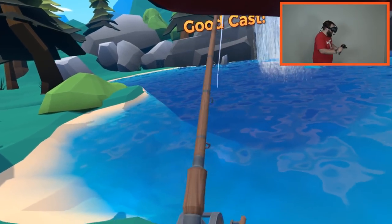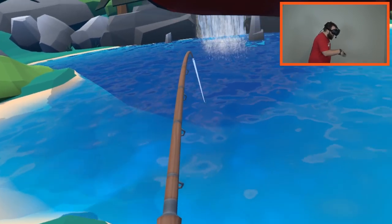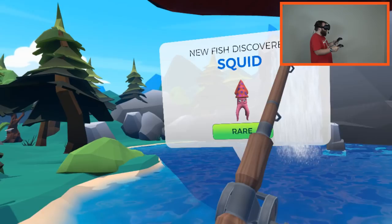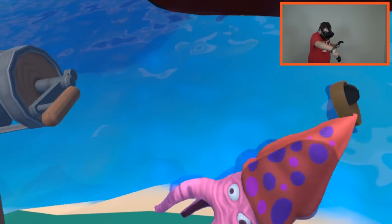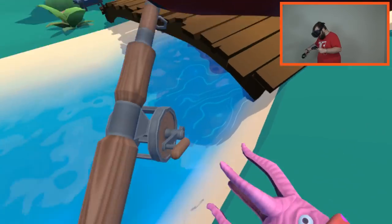There we go — perfect shot, right in the middle. Come on, give me something good. We got another one. Oh please don't be it — I think it is. Nope, it's something different. We got the squid! Look at that, a new fish. Look at you, you are adorable. Do you squirt ink? It doesn't squirt ink — I figured of all fish, this would squirt ink, that's for sure.